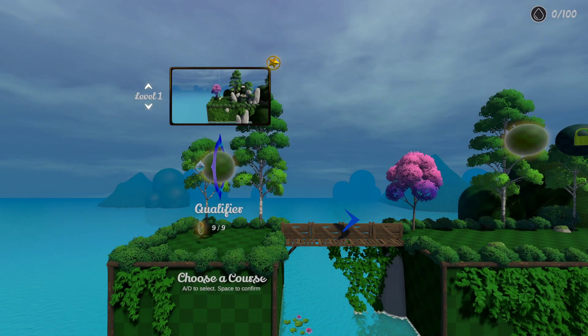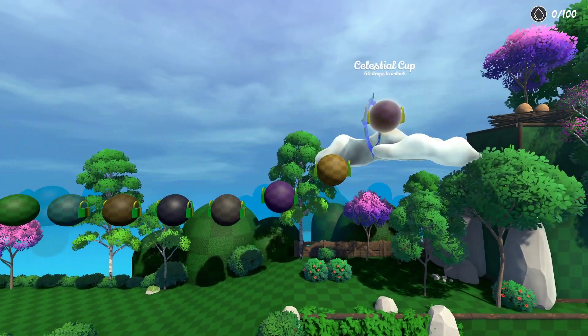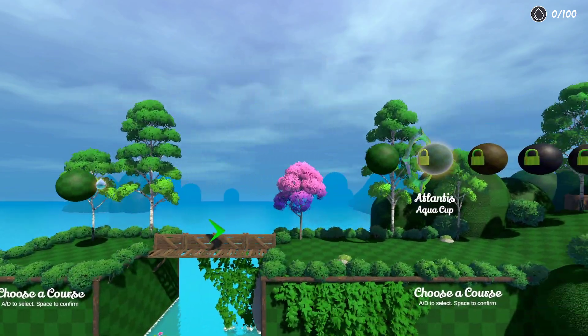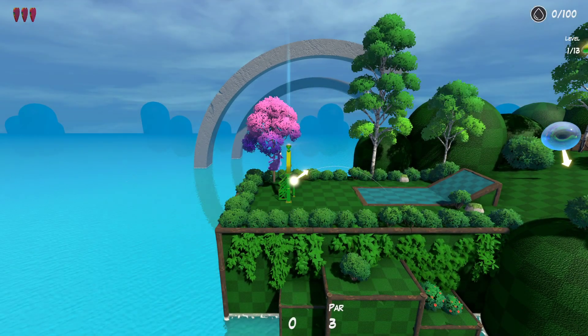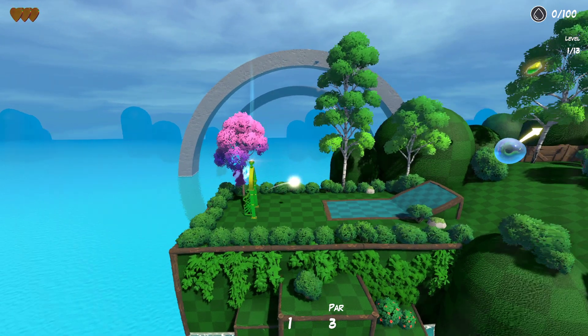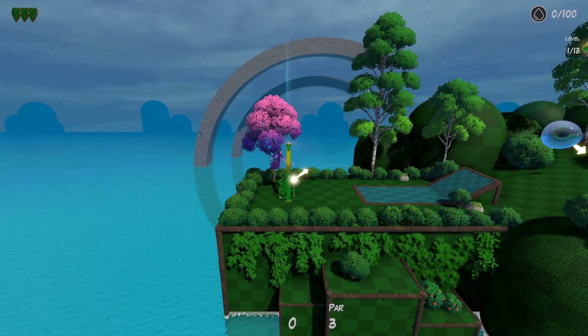Nine golds on nine holes — nice! Well, I guess we don't get anything except completion. I wasn't expecting too much. Oh — 25 drops to unlock. Interesting. That's what the thing in the top right is — drops! That makes so much sense. I was wondering where the drops, and half of the title of the game, came in. Okay. Now we have a little treadmill. Don't worry about golds anymore, just worry about finishing and getting those drops.